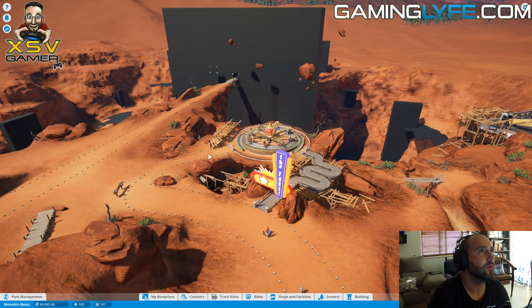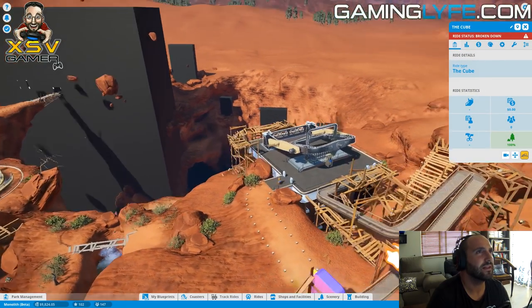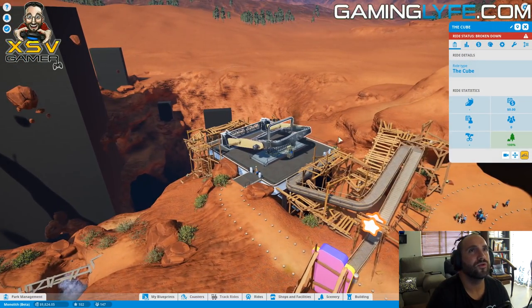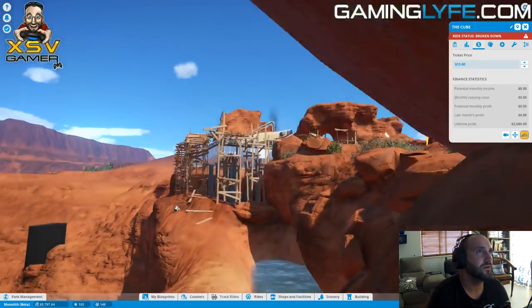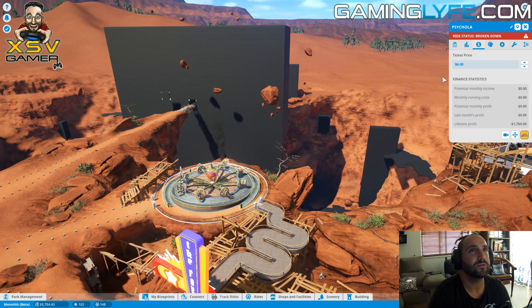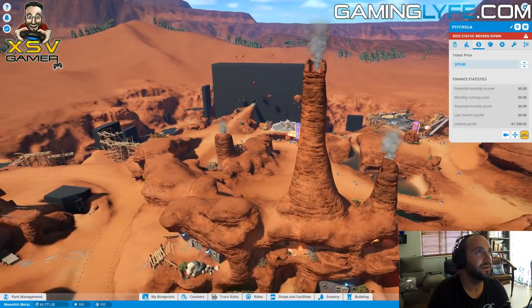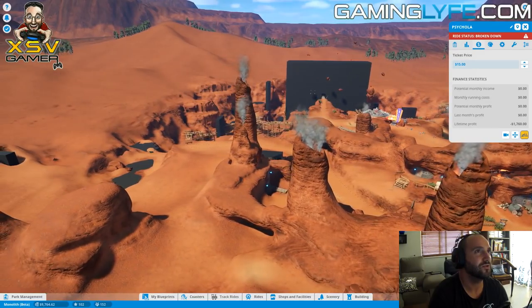We're going to hire a second mechanic and fix the rides. I remember from before that one ride was running for free, so I'm going to set this ride to $15 per ride - we had a queue all the way to the back at that price. I'll push this one up to $15 as well. It seems like a lot, but people just can't get enough. That's the two rides in the park, that's all there is.